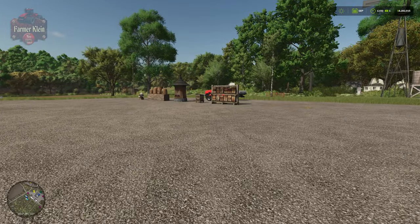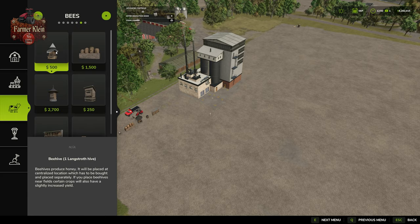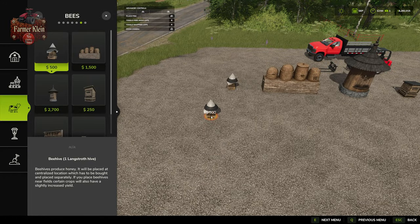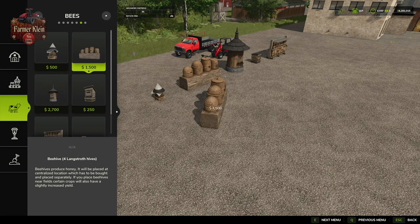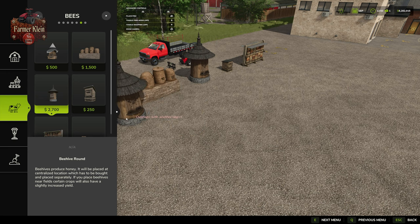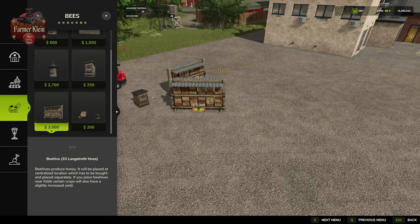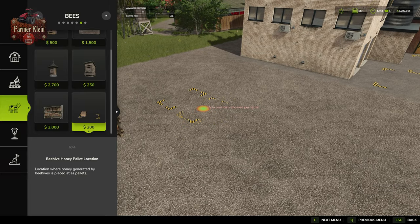Let's take a look at this stuff in build mode. We're going to go to our animal section and tab over to bees. We have the small beehive for $500 — when you place it, do take note of the direction the bees come out. For $1,500 we can place the four hives on a log. $2,700 gives us the round beehive. $250 for the small square one. $3,000 for the larger unit. And $200 to put down the honey spawn point.